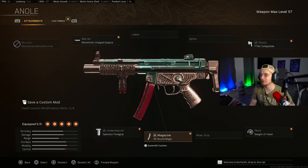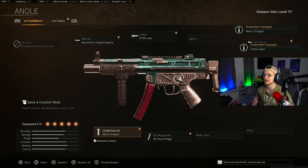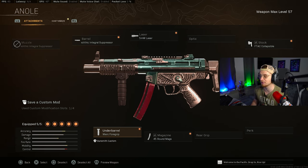Going over to the MW MP5, we got the Monolithic Integral Suppressor, the F-Tech Collapsible, the Operator Foregrip, the 45-round mag, and Sleight of Hand. We run the Integral Suppressor for the bolt velocity, and the Collapsible Stock is for movement speed. Sleight of Hand ensures you have enough ammo while fighting squads, and the 45-round mag is the biggest magazine the MW MP5 offers. For a hipfire build, swap in the 5-milliwatt laser and the Merc Foregrip.